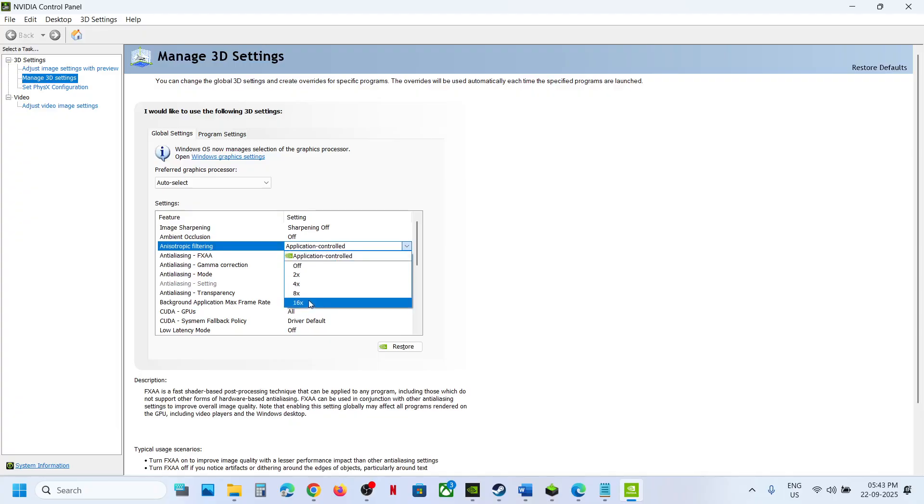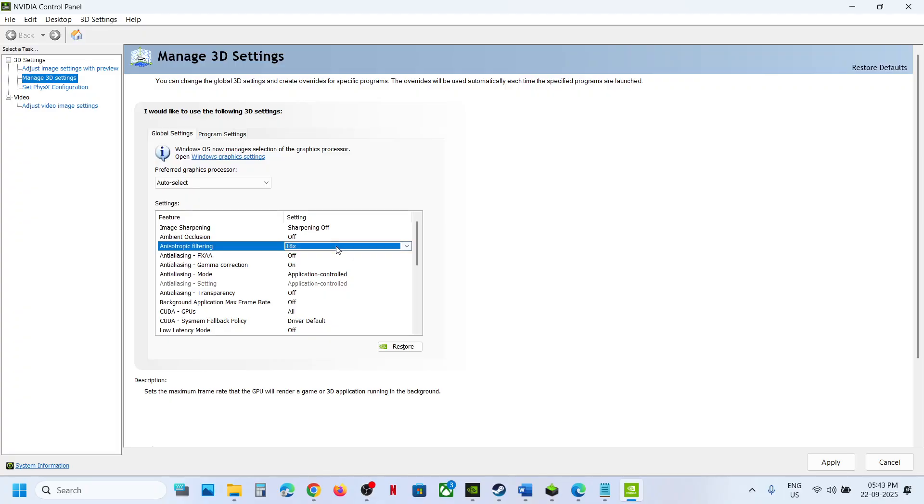If this is set to 16x, you can set it to 'Application Control' and then hit Apply at the bottom right, then launch the game again and check if that fixes the issue.